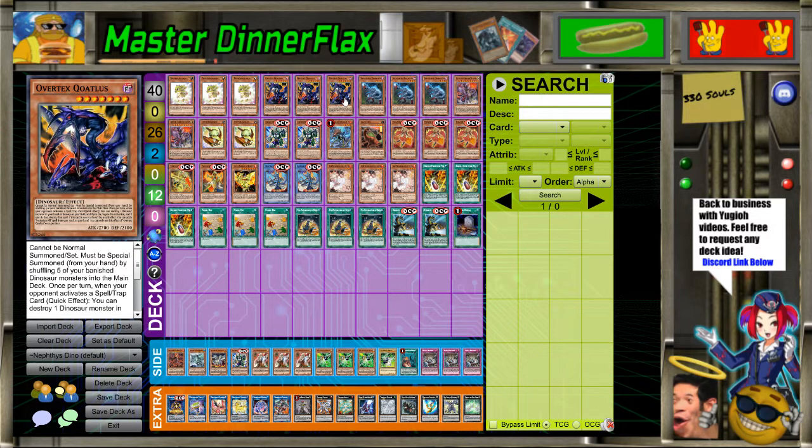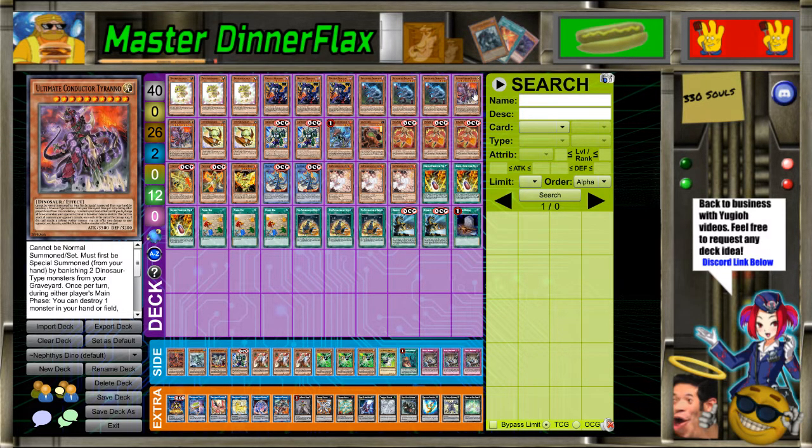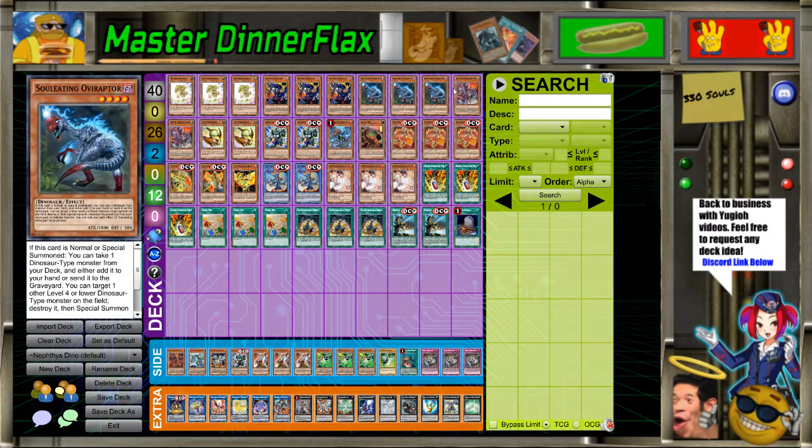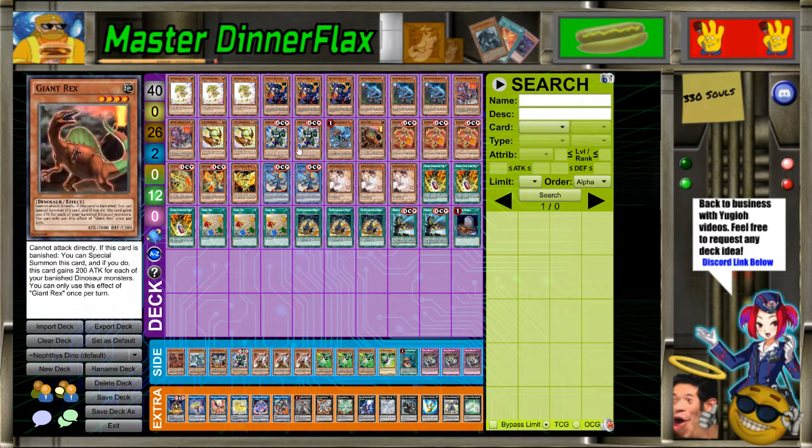Three of this — you actually want to draw it with the Nephthys cards. Oviraptor is the most important Dino. Two Tyranno; you don't want to go three because that's overkill. Not to mention, you can't really do anything with it if you draw it outside of just summon it. So it's not a starter — it's kind of like a combo piece at the end of the combo. That's where you want to see it.